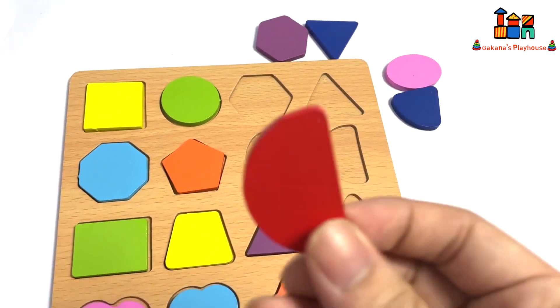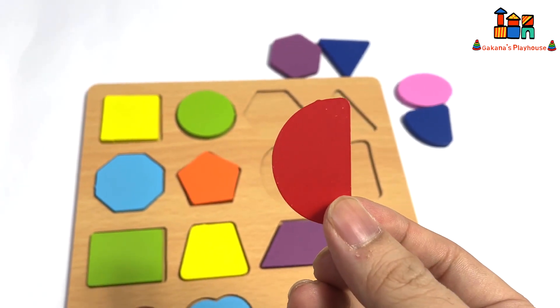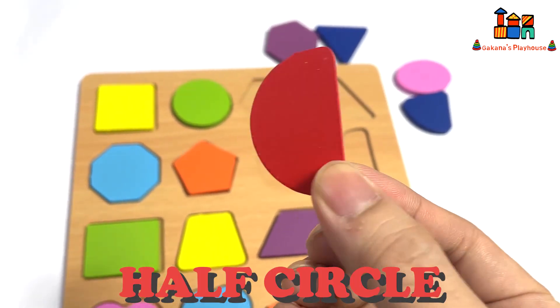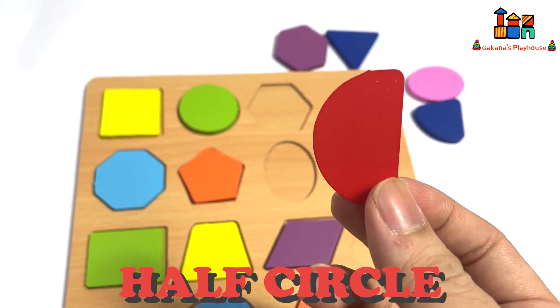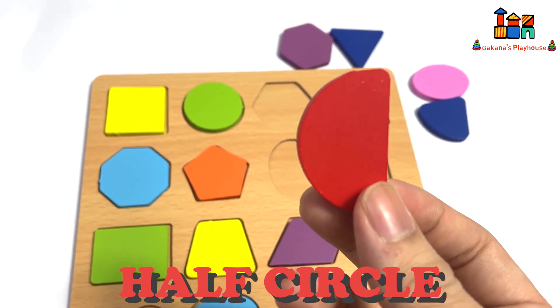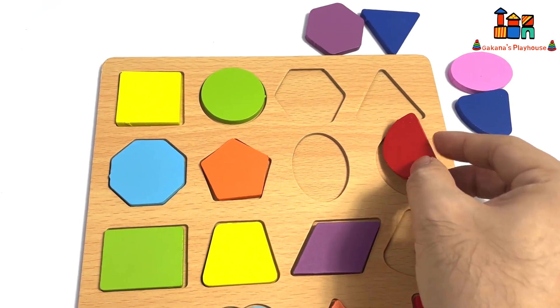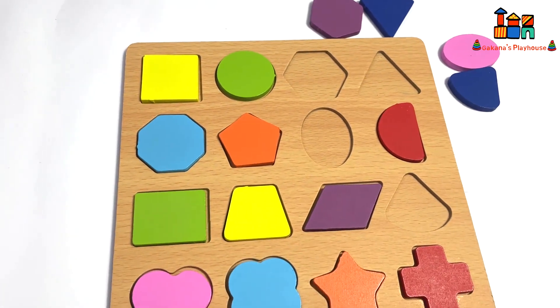Now the red color — do you know what this is? Yes, it's a half circle. Where should I put the half circle? Here everybody — good job!